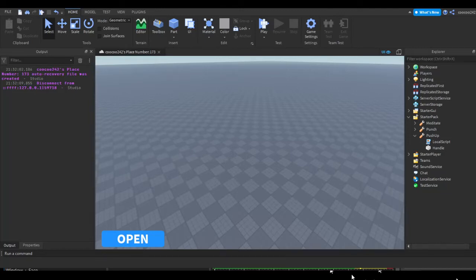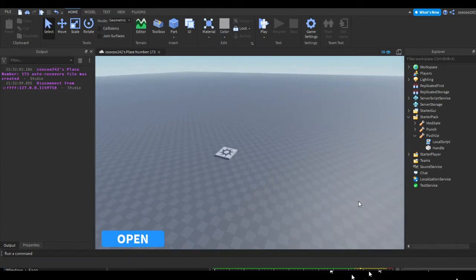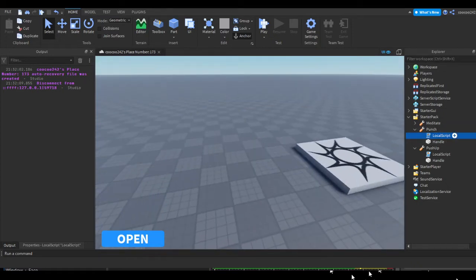Hey guys, welcome to another video. Sorry I haven't uploaded in forever, but I might start uploading more often. In this video I'm going to show you how to rework the system of the Super Power Training Simulator game, because the current way is not very safe — exploiters can easily exploit it, and it's very difficult to save data since DataStoreService is only on the server.